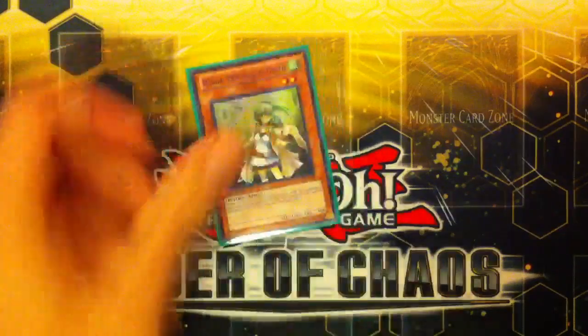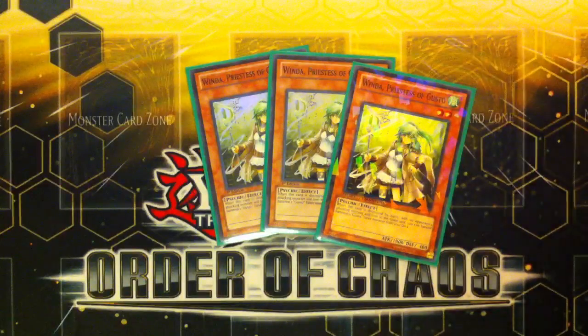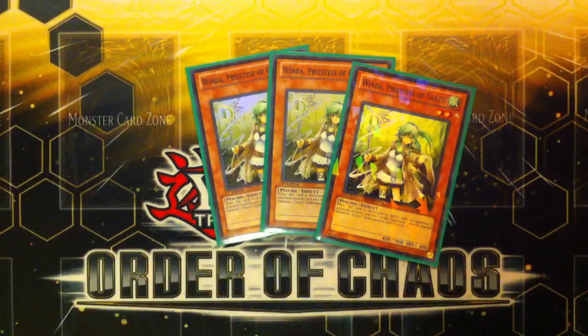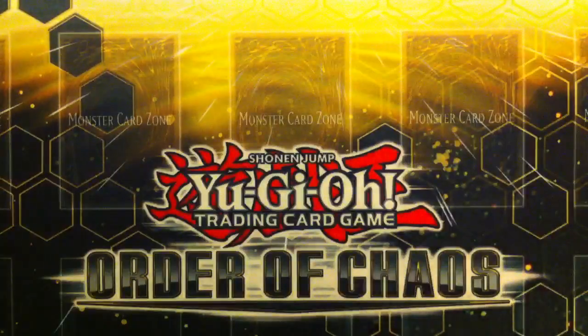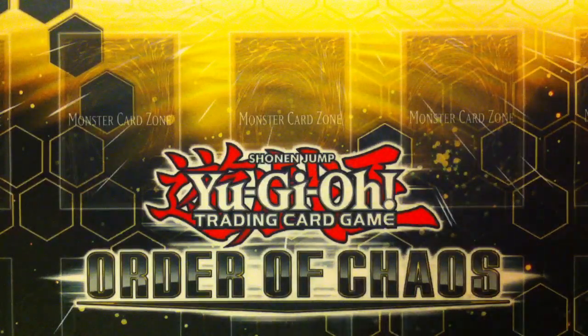The first cards — you use 3 Winda, Priestess of Gusto. All the Gusto effects have to do with the graveyard, and this deck does a lot of recycling. Her effect is when this card is destroyed by battle with an opponent's monster and sent to the graveyard, you can special summon one Gusto Tuner from your deck. The one thing you have to worry about is making sure all these cards get sent to the graveyard — if your opponent figures out a way to keep that from happening, this deck is in a lot of trouble.